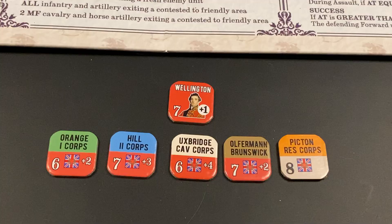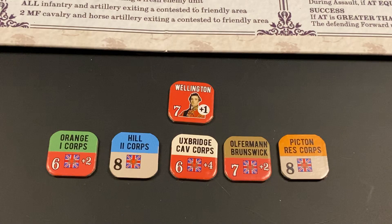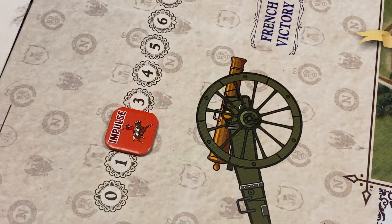Now we go to the Anglo-Allied second impulse. Having seen the French practically pass by failing an activation roll, the Anglo-Allied player wants to activate Hill's second corps for a general advance. The player rolls 2 dice and needs 7 or more, with a plus 1 die roll modifier. The roll is an 8, modified to a 9 — Hill's corps is successfully activated and its units conduct a general advance. That's the end of the Allied second impulse. We now roll 2 dice for the sunset dice roll. The result is a 5, so the action phase does not end, and we proceed to French impulse 3.